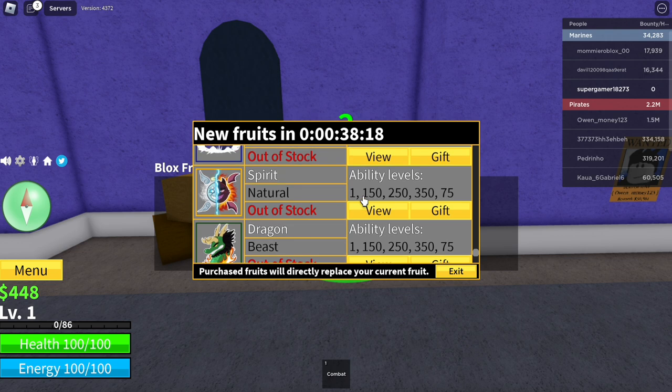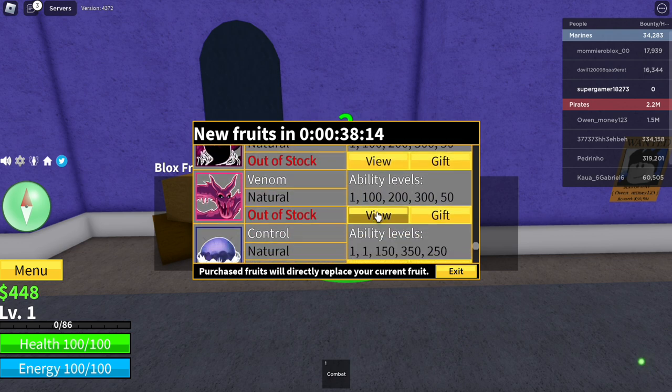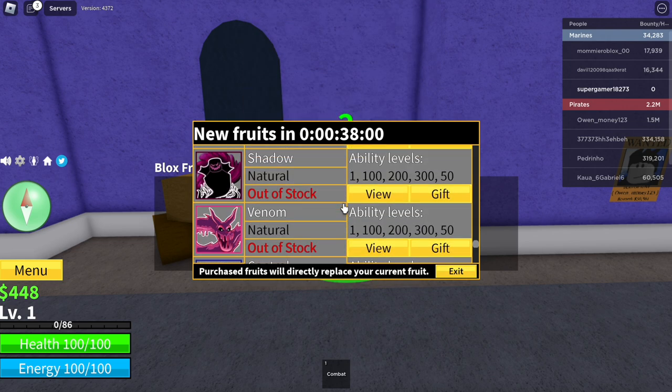Next we go to the venom fruit. Once again click on view, then click the Robux icon. We're not buying it — same process for all these fruits. It says venom fruit. Wait for it to load, give it three seconds — one, two, three — click cancel, click cancel one more time.